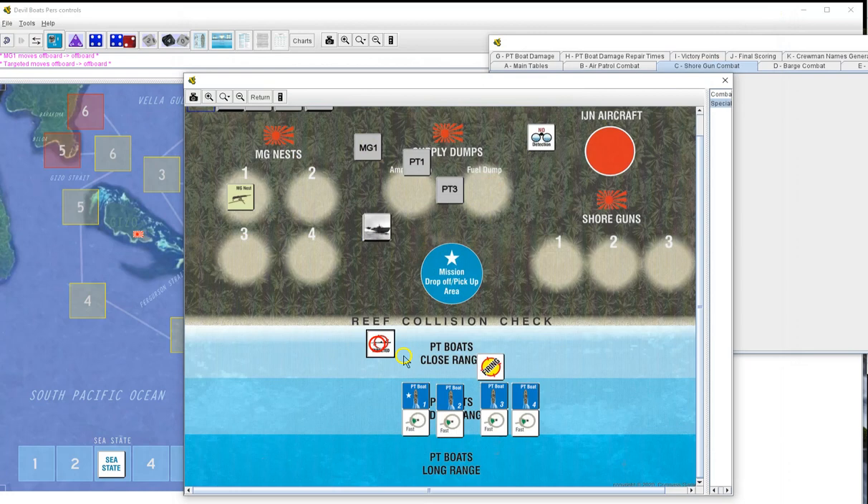MG1 targets two, needs ten - does not get it. PT2 returns the favor - five and four, two and one, all miss. PT4 - seven and eight, four and seven, all miss. MG2 returns to the deck. Aircraft assistance check - six, we're getting lucky. Return to random draw. I don't want to risk that reef collision - I'd rather stay out here and keep rolling for tens than risk that devastating collision.